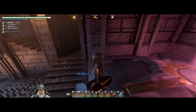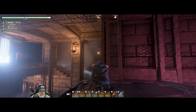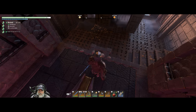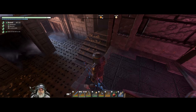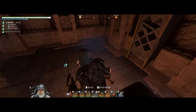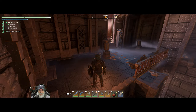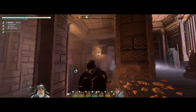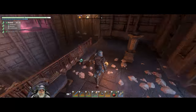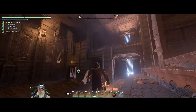We got a grappling thing there, a button over there, and spikes on the floor. Can I hit this from here? That opened that room down there. I want to see what's over here if anything. Why would it want us to come over here? It's got the grappling hook thing. I just don't see anything over here. That's curious but I'm not sure what the deal is with it.